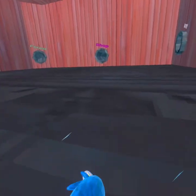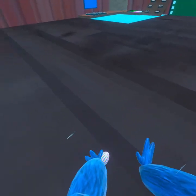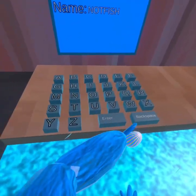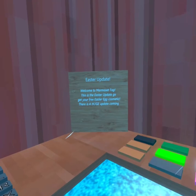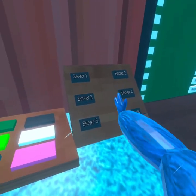So basically when you spawn in, you'll spawn somewhere in the middle, like right here. They have hit sounds — they don't have vibrations yet, but that's actually fine. You have the naming computer where you can backspace and set your name, and an MOTD that tells you info about the servers.